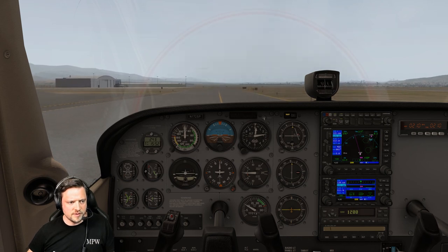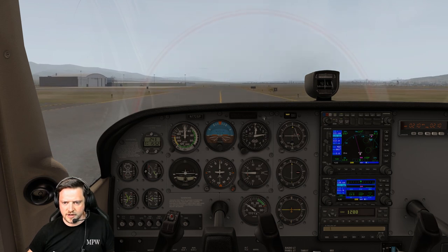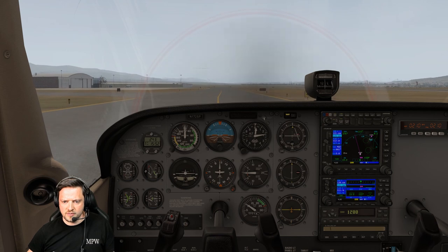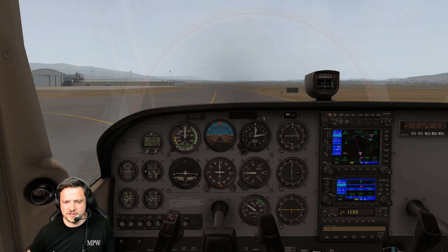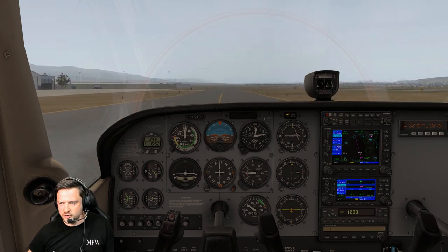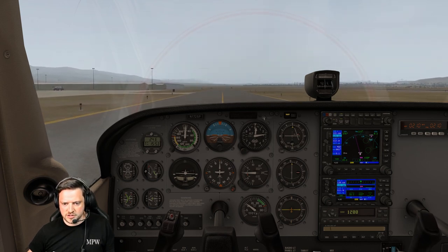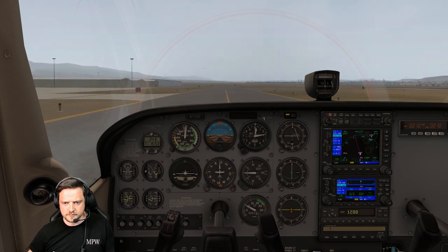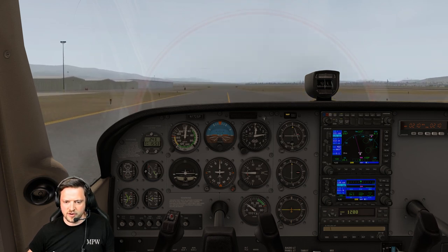That's a fairly lengthy taxi out, so I'll get the takeoff brief done. Any major problem — power loss or malfunction on the departure — while there's room ahead, it's safe and suitable: put the aircraft down, deal with the emergency on the ground. After that, below 700 feet, landing somewhere ahead. Above 700 feet we'll be looking for a left turn to either come back into the circuit or make it back to a suitable runway. 700 feet is my cutoff with the conditions as they are today.